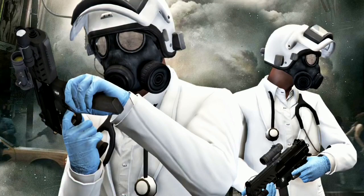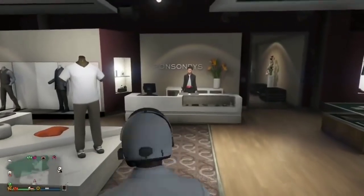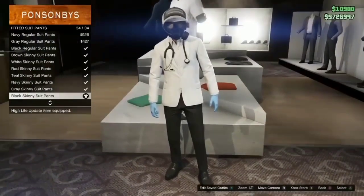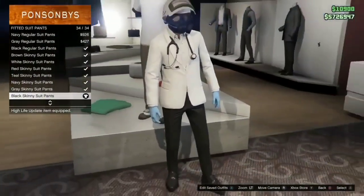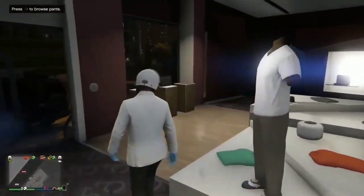Alright, let's jump right into this dope outfit. First off, you're going to head over to any one of your clothing stores. When you get there, go to pants, select the fitted suit pants, and then select the black skinny suit pants. I'll leave a link down in the description on how to get the step.